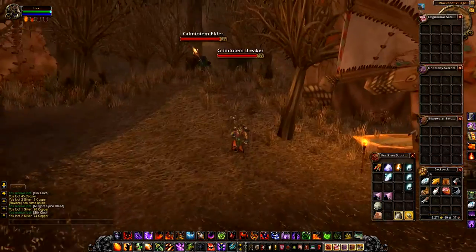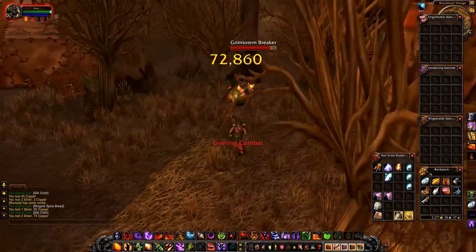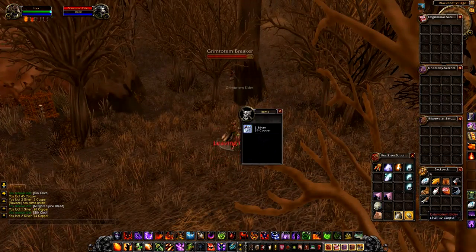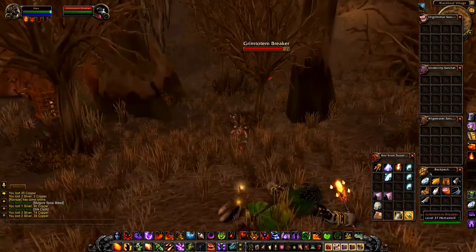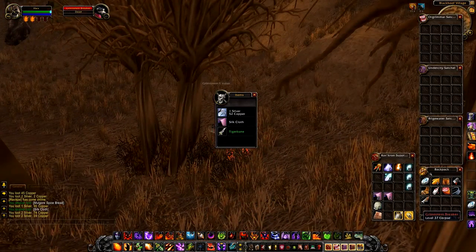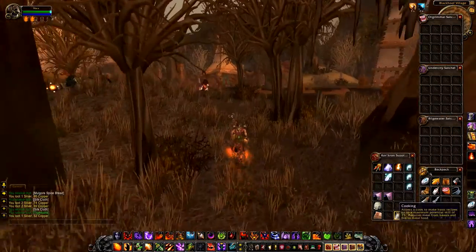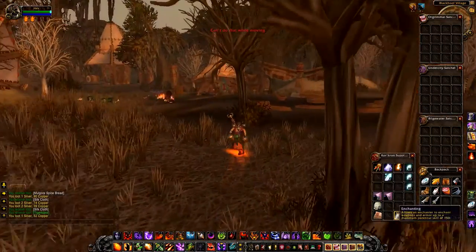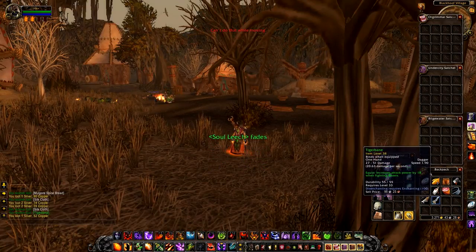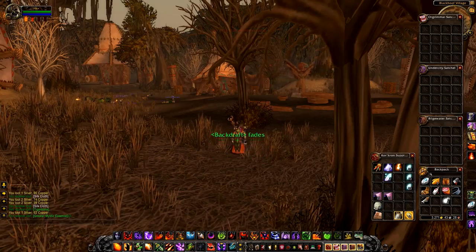Let's see how I'm coming on with these stacks. You get more sometimes — you usually get a chance of getting like one to three pieces per drop. Sometimes you'll get one, sometimes you'll get three, sometimes you'll get none. Can I disenchant that, or have I not got a high enough disenchanting level? No, I can — sweet. There we go.